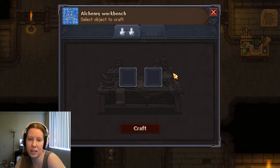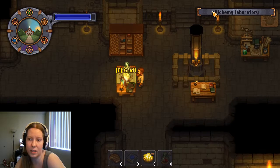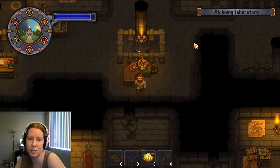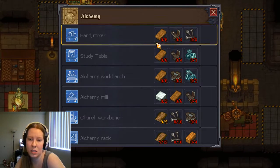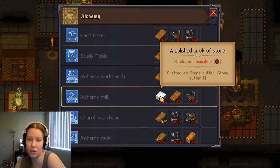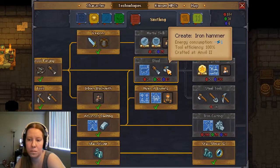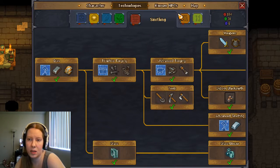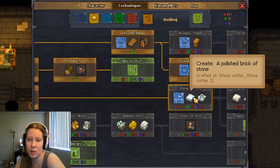We can give it to Snake. We need health powder, crafted at an alchemy mill. Is this an alchemy mill? It's a hand mixer. The alchemy mill — we need two polished bricks of stone for the mill. Do we have it? No, so we can't make it yet. Great. So that's our next goal — 70 green points and 50 blue.